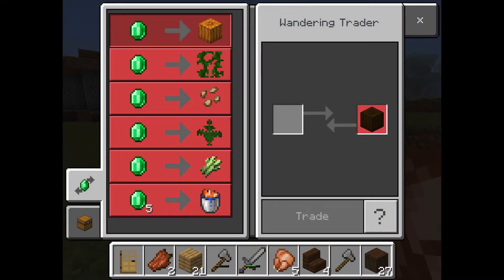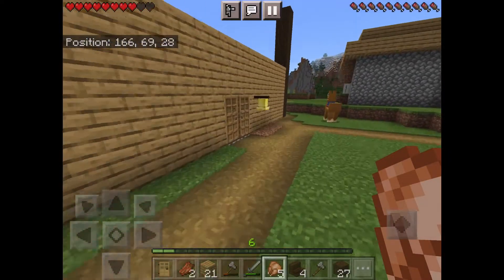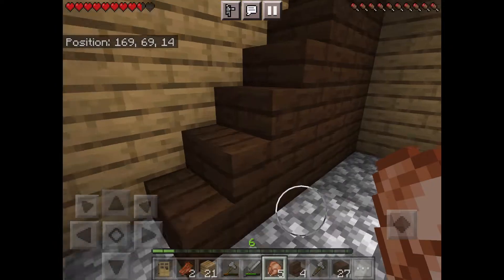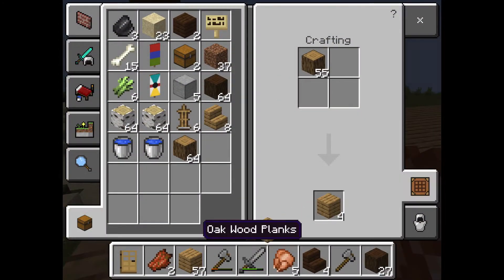We might get some fish and build a little fish tank — that would be fun. Now it's time to build the upstairs. I need to get oak planks — I just got the oak, I forgot the planks. I never made them.